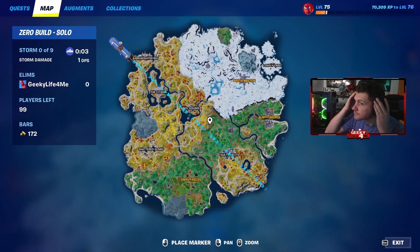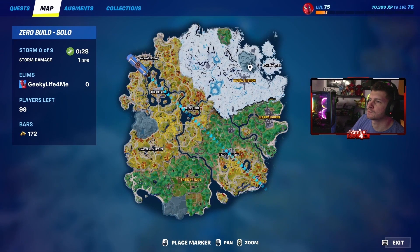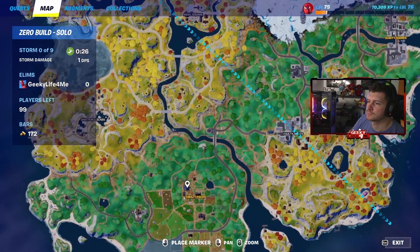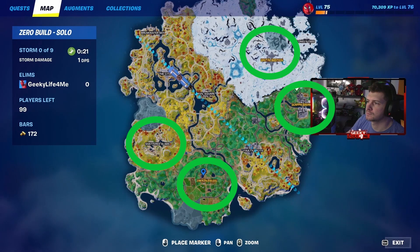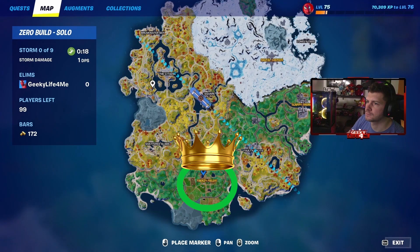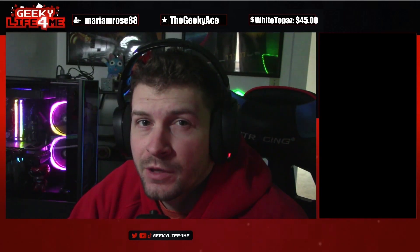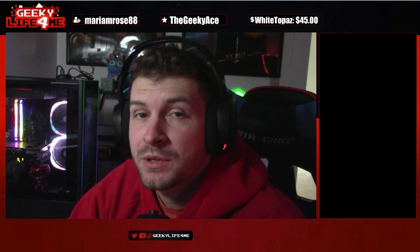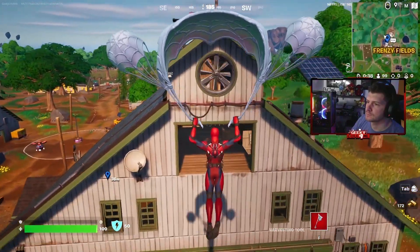Any named location on the map is going to be a hotdrop. There are a few hotdrops that are more hot than others. My preferred drops are Frenzy Fields, Slappy Shores, Shattered Slabs, and Brutal Bastion. I suggest learning two locations on the map. The two that I always go to are Frenzy Fields and Slappy Shores. These two are far enough away from each other that basically one of them is always going to be close enough to the path that the Battle Bus is taking and will be within reasonable drop distance.